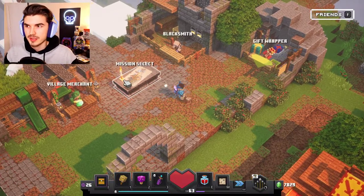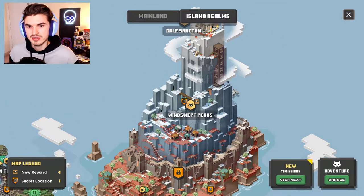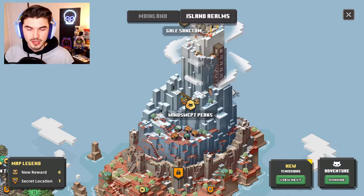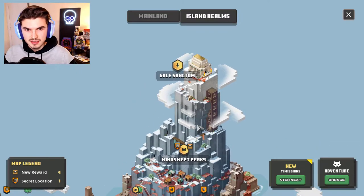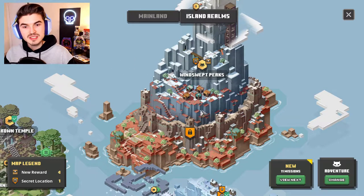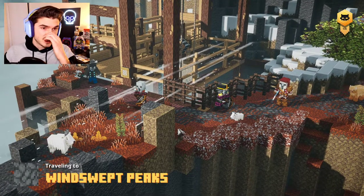I hope everyone is enjoying this series of Howling Peaks. We're going to head over to that location now. There are two things still left on our list: one is to unlock the secret location, the secret mission here in Howling Peaks, which is what we'll probably do today. The other is to get to the Gale Sanctum and get through that. It looks pretty cool and like it's going to be a good time. To get to the secret mission, we need to progress relatively far through the Windswept Peaks. This will be our second and a half time going through it — we didn't make it all the way through the first time around; we ultimately died.